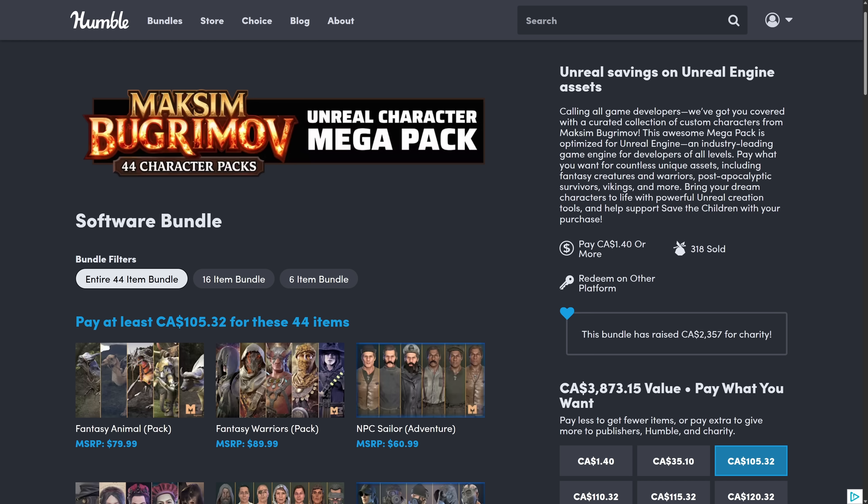Now the other part that is really confusing, slash misleading, slash bad marketing — this is what it's called: the Marksum Bugramov 44 Character Pack, Unreal Character Mega Pack. That is just unbelievably stupid marketing on behalf of Humble. As you can see over here, it says Unreal Engine. But this is not an Unreal Engine bundle — this is a FAB bundle.